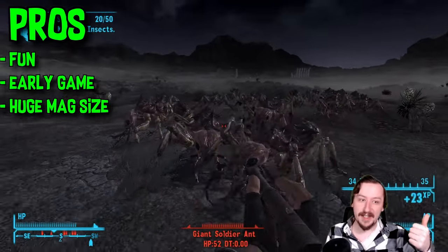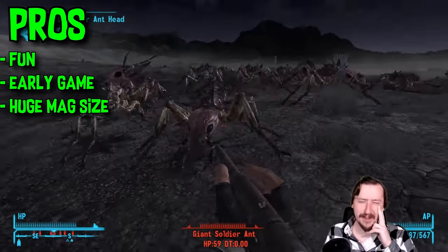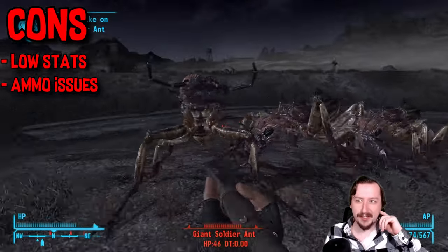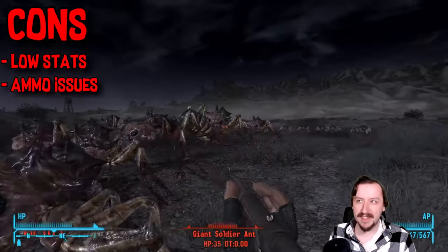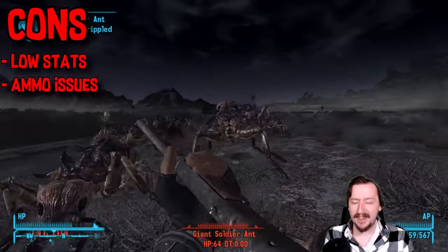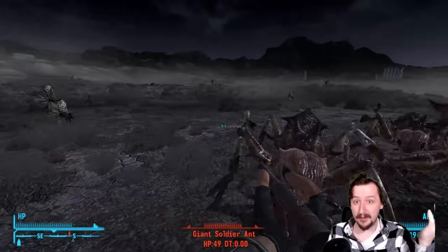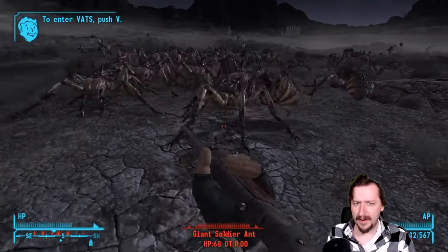For the general pros: it's an early game weapon, it's a funny weapon, and it has a huge magazine capacity — holding 100 rounds is pretty impressive, even if those rounds don't do very much. For the cons: it has very low stats all across the board, so you're probably not going to use the BB gun unless you're doing a challenge run or just think it's funny and you're shooting smaller enemies like baby mantises. The other major con is ammo — it's really hard to find BBs sometimes, and you're going to be using a lot of rounds to kill basically anything with it.